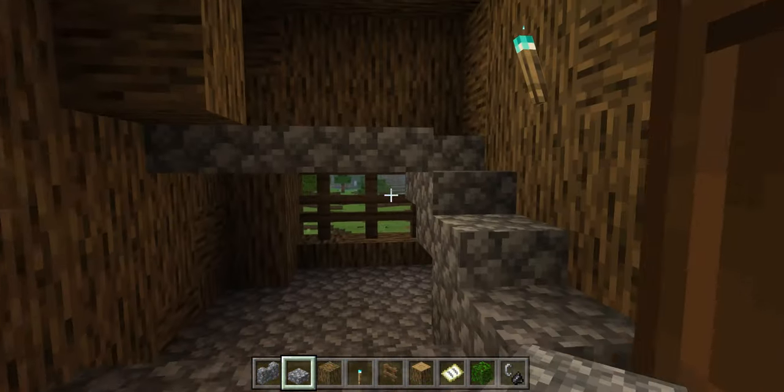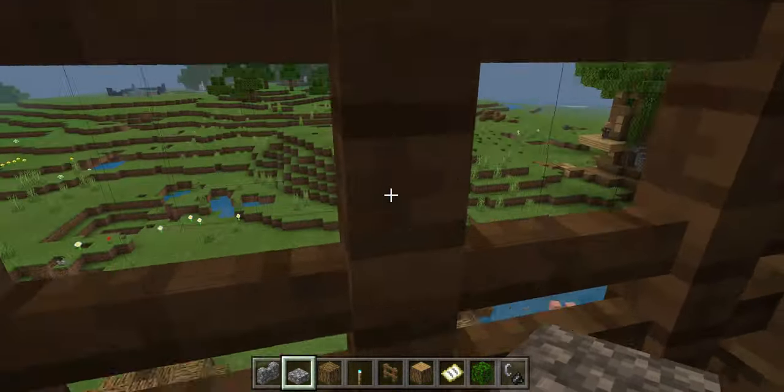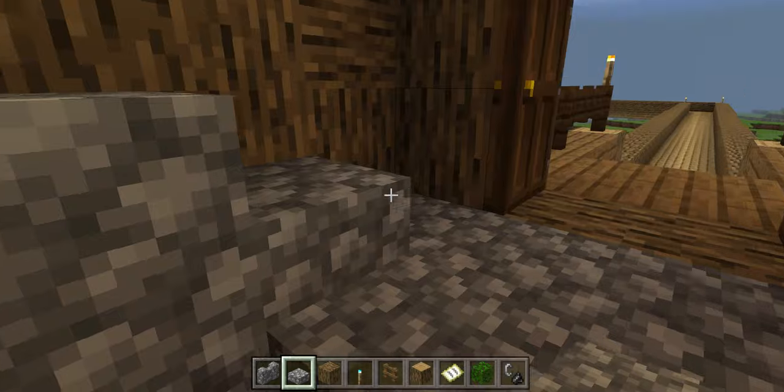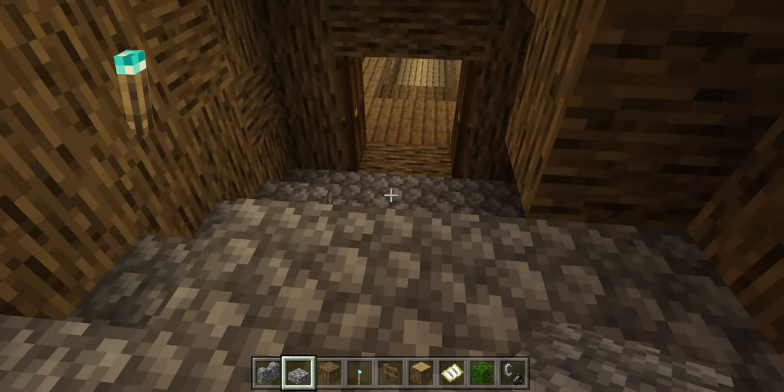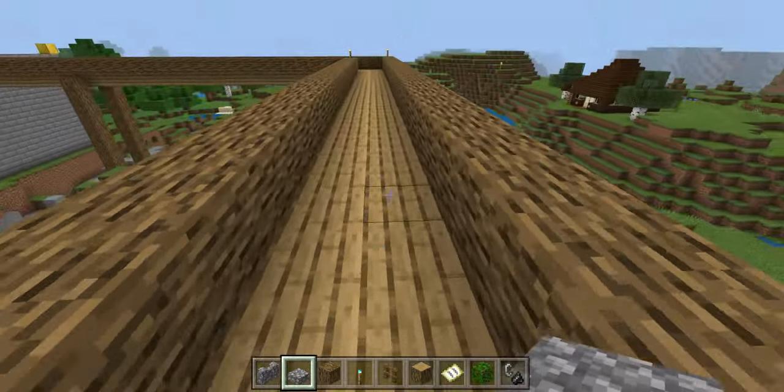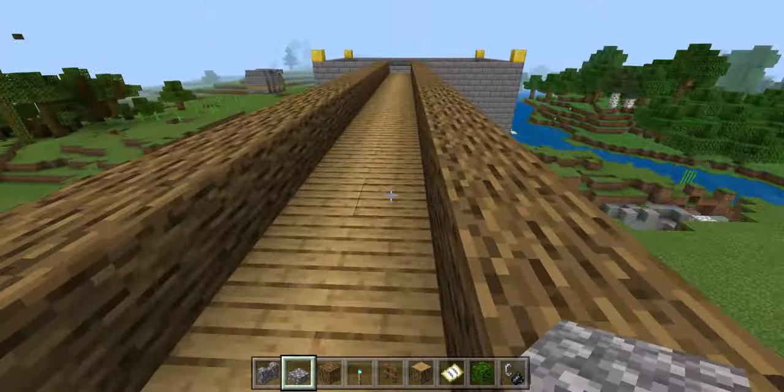But besides that, this is the interior. It's a little bit cosy. It's got a nice fence view. And I've gone upstairs, which I'm still working on. And this is a bridge that leads all the way to Deedler's Heaven.